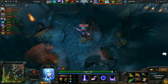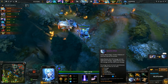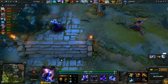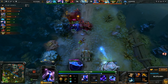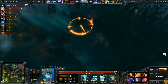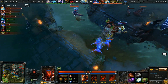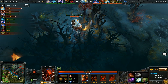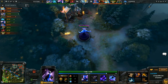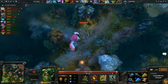Naga Siren is level 16 now. How are you supposed to set up with these big initiators — a Nyx Assassin wanting to use Vendetta, a Storm Spirit, an Enigma — when the moment you make a move there's going to be Song of the Siren, and it's perpetually off cooldown now. That Song is going to be off cooldown by the time half of these fights end.